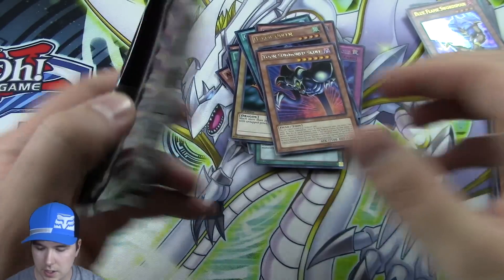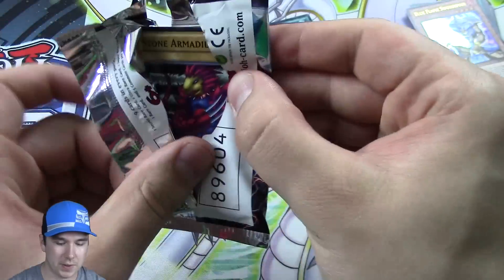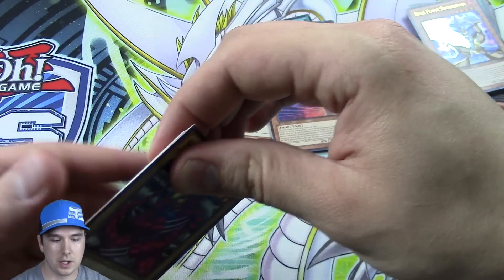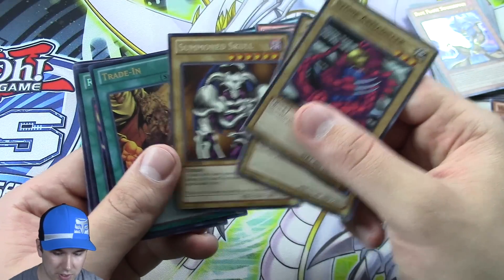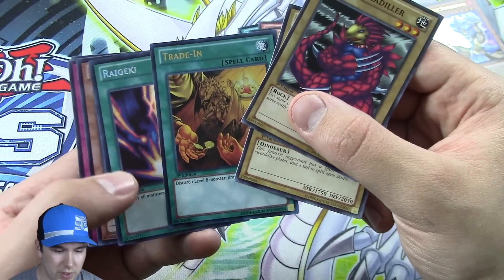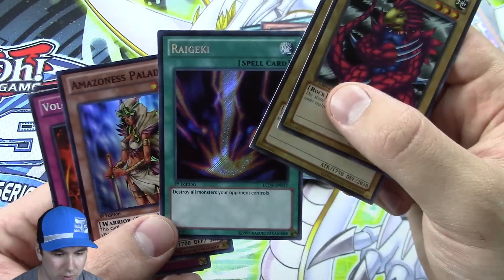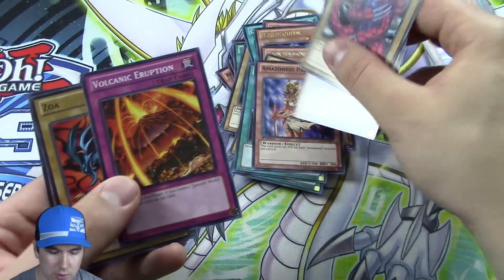The High Boosted Night was a pretty cool deck — you put a bunch of equipment cards on it, way back in the day: Axes of Despair, Mage Power. You'd equip them and then it got to attack twice, so you could basically OTK in one turn. We got Summoned Skull, one Trade-In, and a secret rare Right Geki, which is a really good pull and a very good card. We've already pulled one of these, so that's our second one.